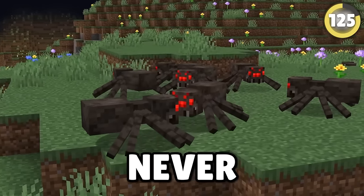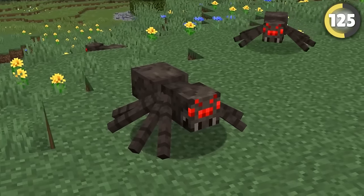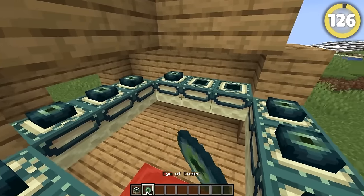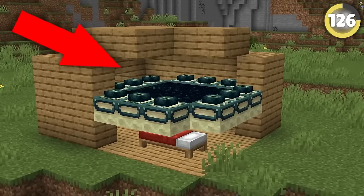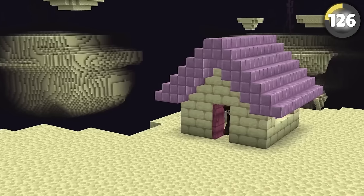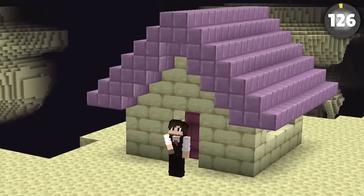Did you know that spiders never touch the ground? That's because of how the model is made — even though it's on the floor, the legs never actually reach the block below it. A secret dirty little trick you can do is build an end portal above your friend's bed. So when they respawn, they'll instantly teleport to the end and will have to live there until the bed or portal is broken.